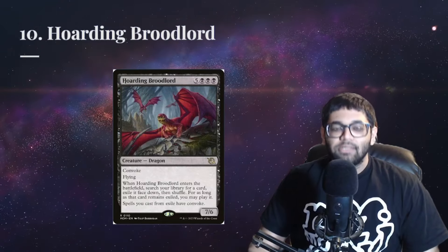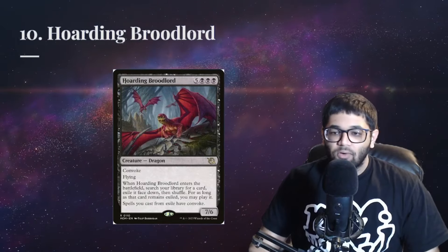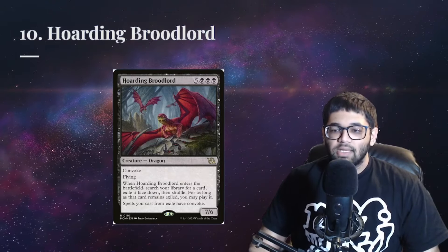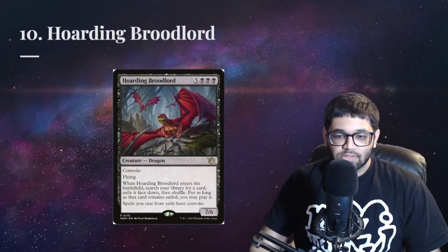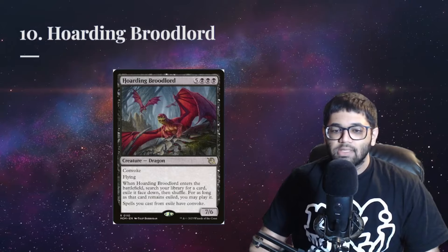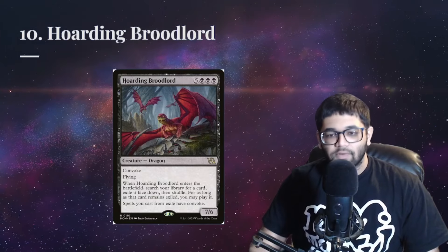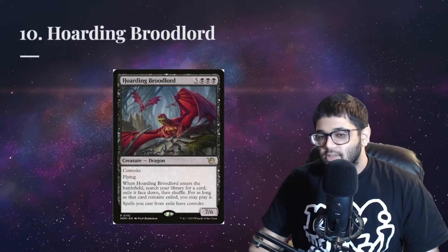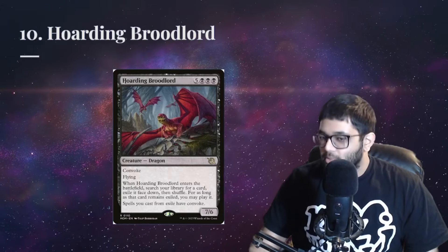A creature with play patterns reminiscent of Spellseeker, Hoarding Broodlord takes our number 10 spot. Just like with Spellseeker, this card lets you chain together a collection of instants and sorceries to win the game, usually starting out with Saw in Half to get two more copies, and then Sacrifice or Burnt Offering to get more mana. The other copy will usually get a tutor, Underworld Breach, or some other win con.